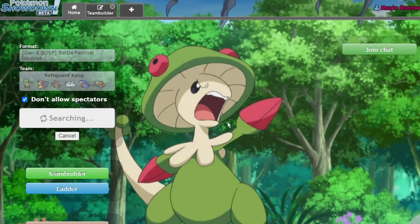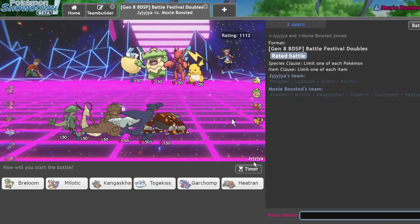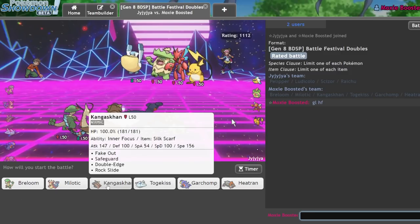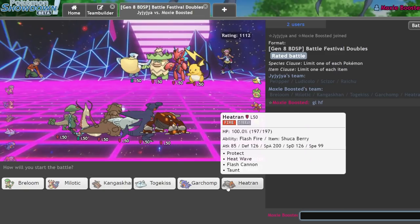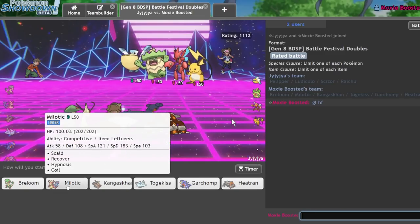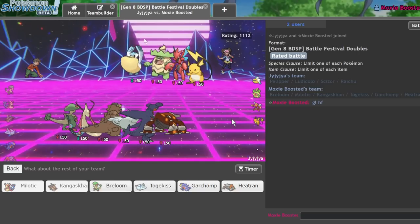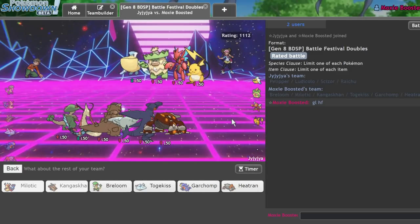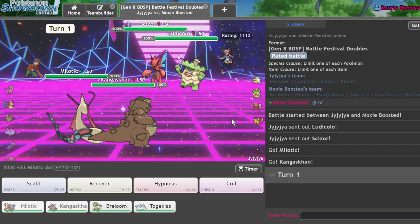Mine is literally just speed-creep to outspeed any Breloom. Kangaskhan is surprisingly reliable here — the Kangaskhan's been such a goat in this entire session. I can probably bring my Kiss. Actually, I want Milotic — I'm going to go Milotic Kang, it just seems very good here. Definitely don't want to bring these other guys, so I'll just go Breloom Kiss.